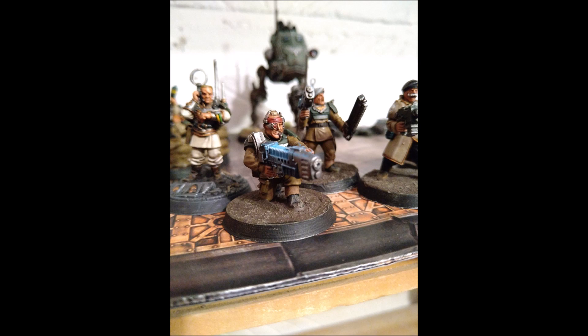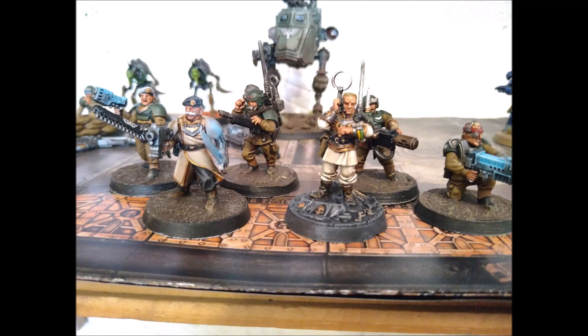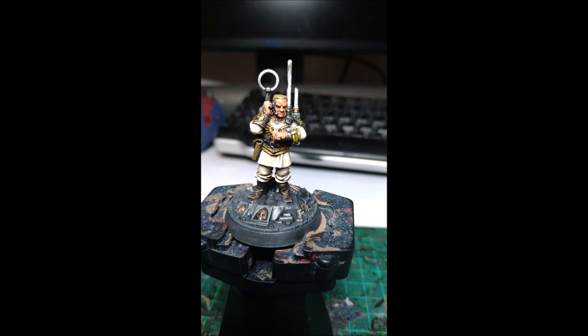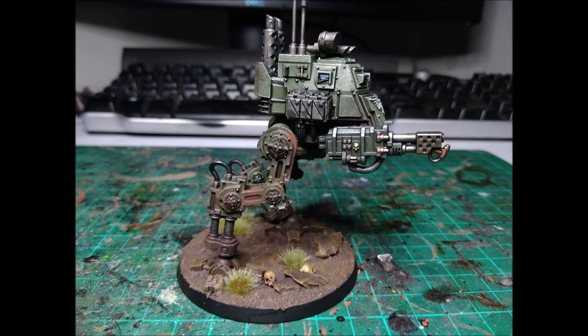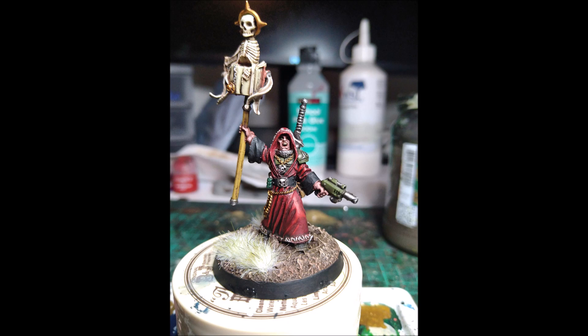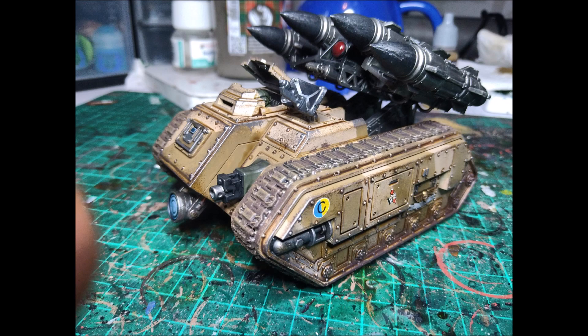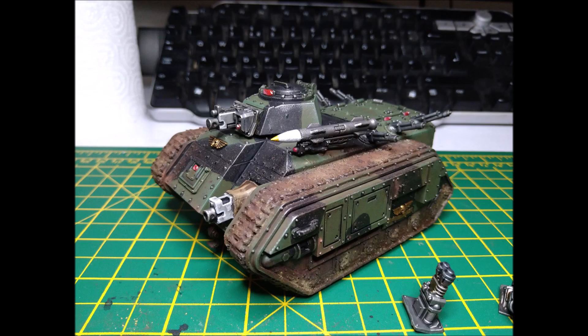So you're looking at around 30 strength four hits. Against meta targets like Dark Eldar — lots of toughness three out there — strength four lets you wound on fives rather than sixes. Against AdMech, if you can bait their transhuman equivalent out somewhere else, you drop these guys in and wound on threes instead of fours. Similarly with Sisters of Battle — bait the equivalent stratagem out, then target them with the strength four rapid fire Daring Descent squad and you're generating many more wounds.